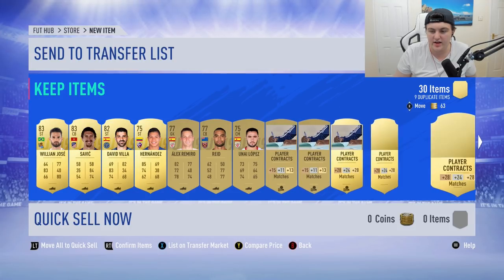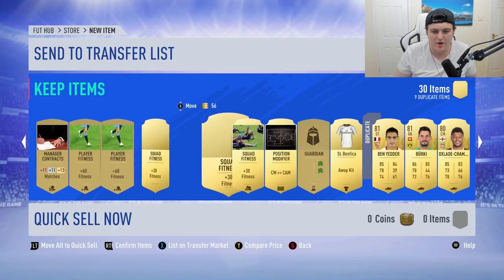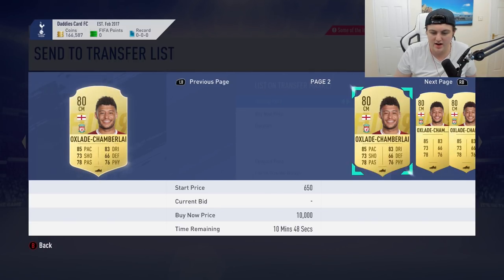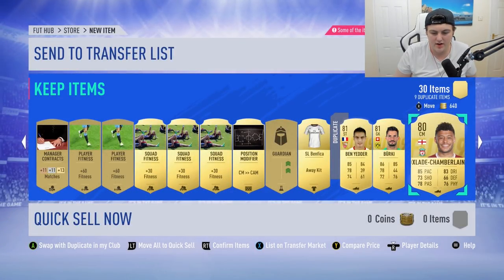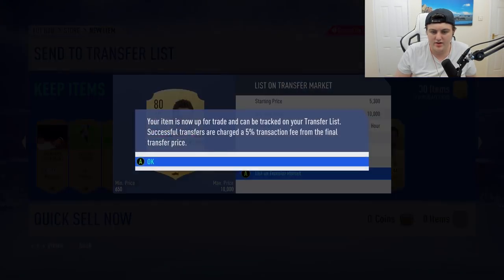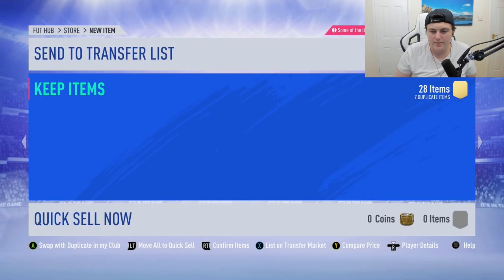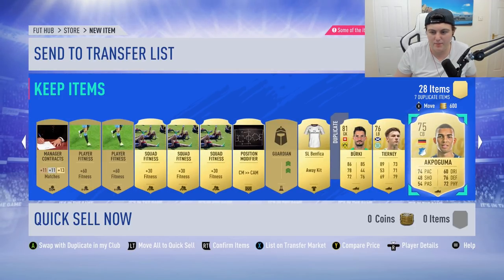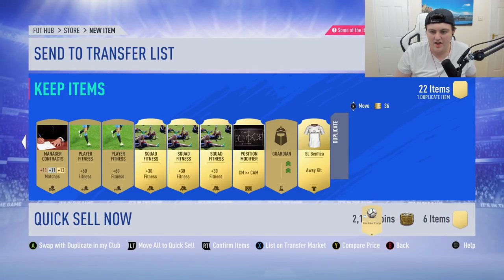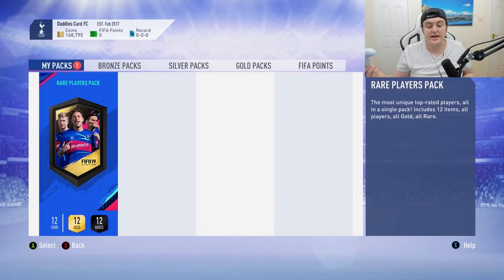Neither Willian Jose nor Savage really goes for much. We've got David Veer and Winston Reid too. I'm not sure about this new animation — it's a bit choppy. But we do get Oxlade-Chamberlain, who is going for about 8k — I'm going to list him on the transfer list and see if he sells on bid. Ben Yedder I think will sell as well. Quick sell the rest — that's everything gone.